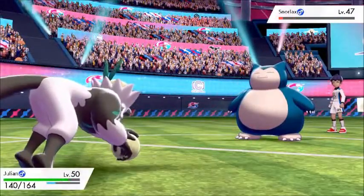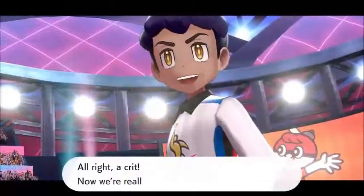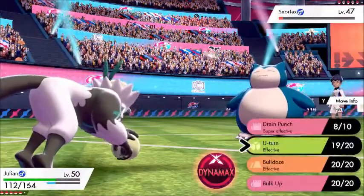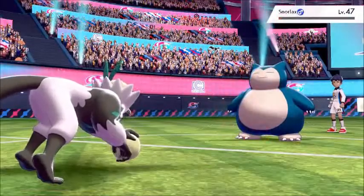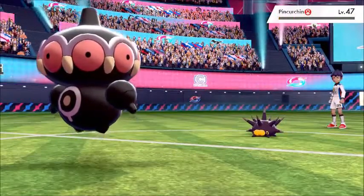I bring Foresimian back in for Snorlax — gain all health back as I bring it down to very slim health. It gets a critical Heavy Slam which is okay because Foresimian is proving its worth. I go for U-turn since I know Hop probably won't heal again, Snorlax goes down, and I get a free switch in.